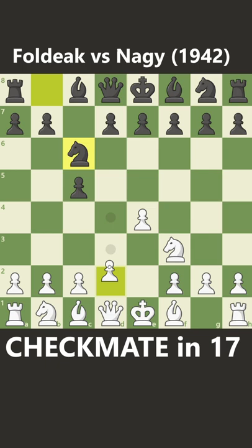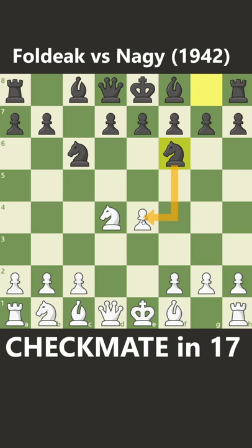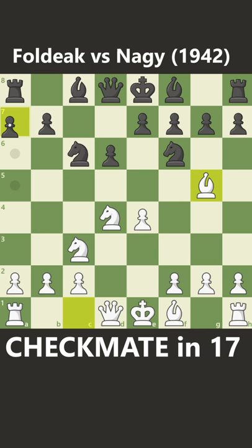It starts with e4 c5, knight f3, knight c6. Now thrust forward with d4, and after black takes, recapture with your knight. When black plays f6 to attack the pawn, defend it with knight to c3.